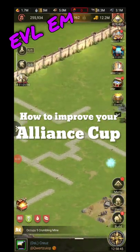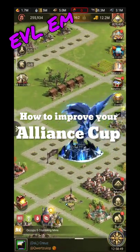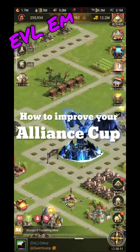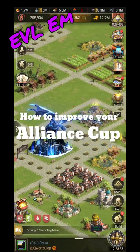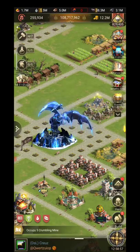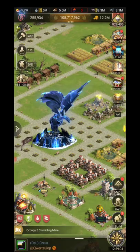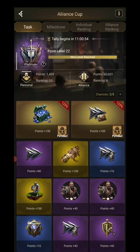Hey guys, this is Evil M and today I just want to make a short video about the Alliance Cup. You find it to the right of your screen if you're in Castle View or in Events. Click Alliance Cup and this is how it looks after the update.